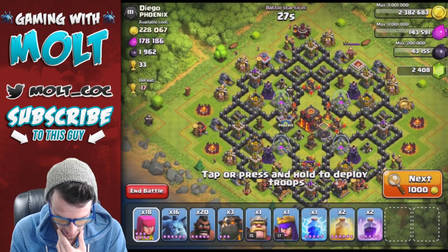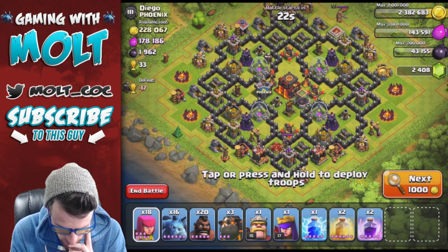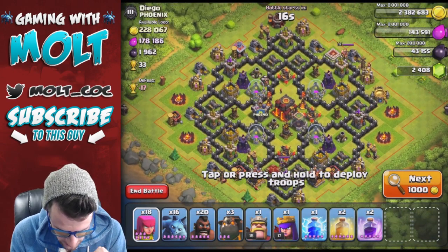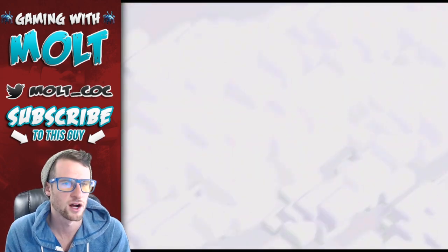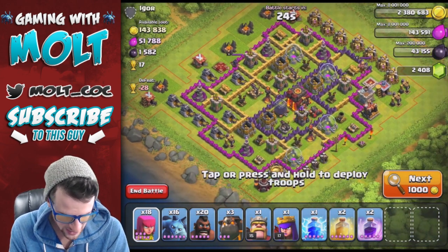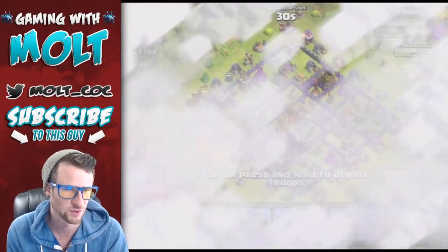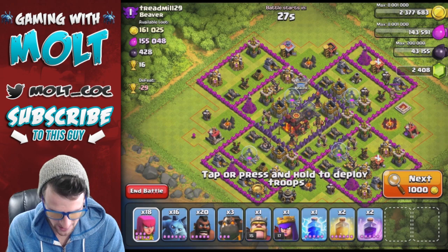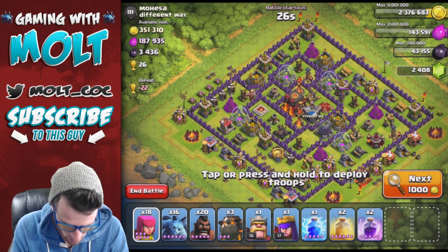This one might be pretty good to attack - 33 trophies in it. That style of base looks like there's probably way too many Bombs for our Hogs to deal with, so you have to be really careful choosing the right base. We'll keep searching. Again guys, we're just kind of learning this together - I think it's always fun doing live strats where we don't know whether they'll work or not.